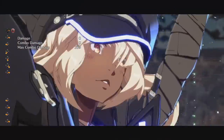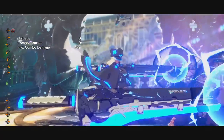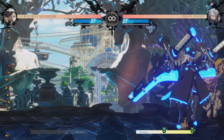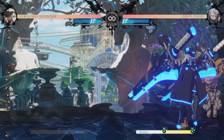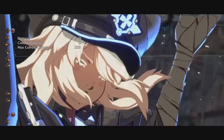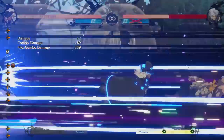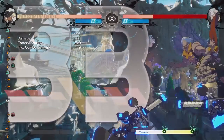And then once you land this super, you want to Roman cancel — and it's going to be purple instead of red. That's a good thing, because it means the hits that come after are not going to scale nearly as much as they would with a red Roman cancel. And as you just saw, you can actually run the opponent all the way into the corner from mid-screen, even if you wait to see if it hits. You still have plenty of time to keep the combo going.